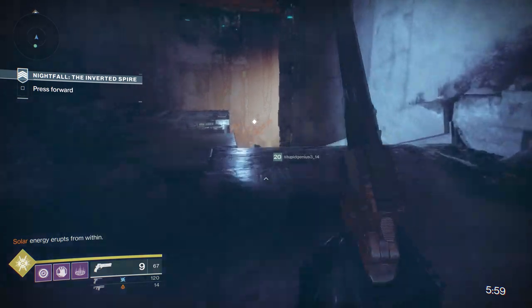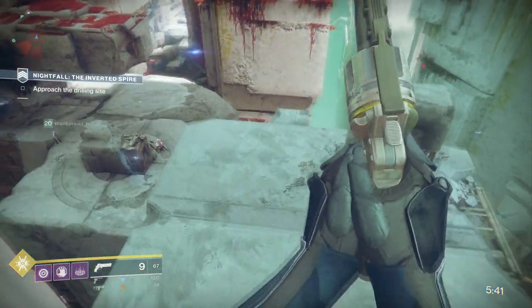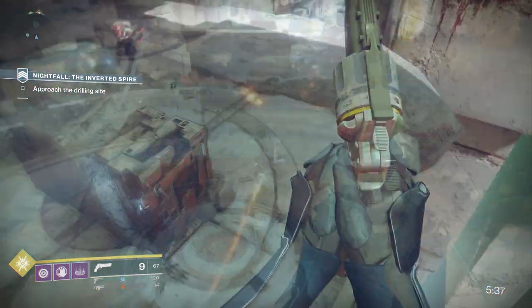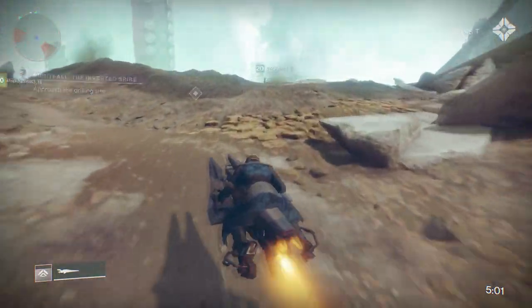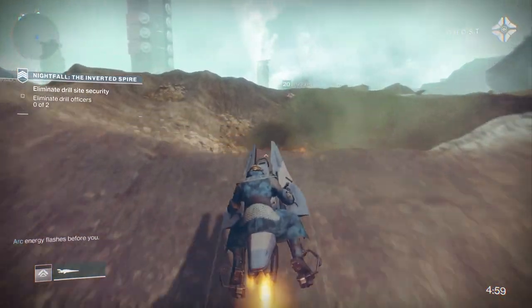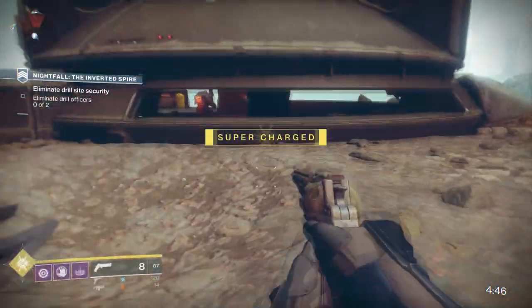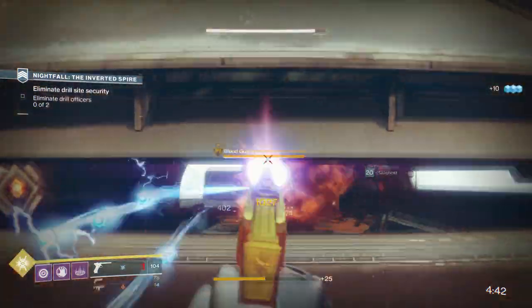Moving on from that section, you're going to skip a bunch of enemies. Run past all of these guys on this semi-jumping puzzle, hit the ground and whip out a sparrow and speed past a bunch of Vex and Cabal enemies until you reach the next objective, which is to kill two of the gatekeepers that will then open up yet another man cannon.